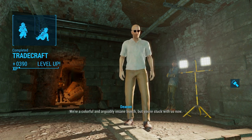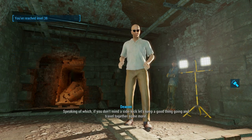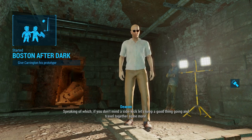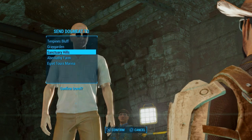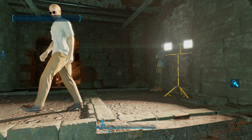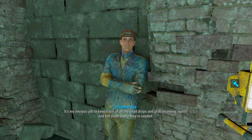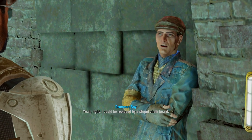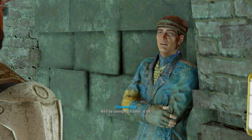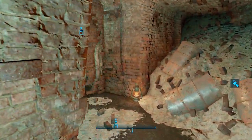Welcome to the family. We're a colorful and arguably insane bunch, but you're stuck with us now. Speaking of which, if you don't mind a sidekick, let's keep a good thing going and travel together some more. Let's go then. Hey, Rook. The name's Drummer Boy. It's my envious job to keep track of all the dead drops and grab incoming agents and tell them where they're needed. I don't suppose you want to switch places? That can be an important job. Yeah, right. I can be replaced by a stupid chalkboard.